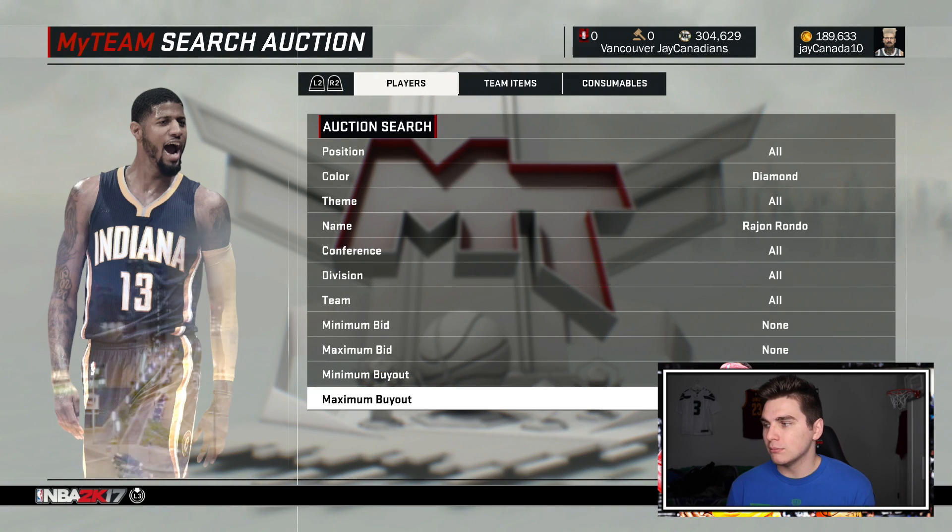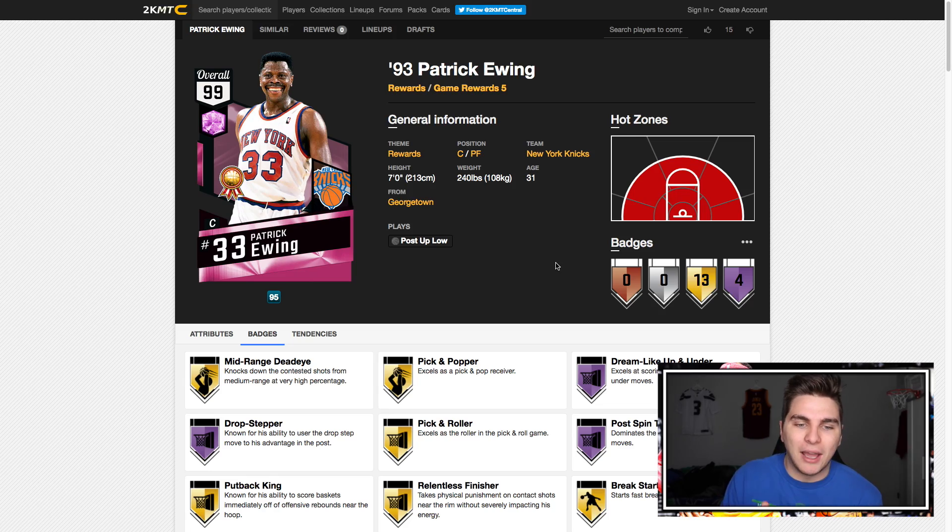Let me know — should I pick up that John Wall for my GOAT squad? I think he could replace Chris Paul as my backup point guard. I can't really move Dwyane Wade out, he's so good, but I'll probably scoop John Wall and get a gameplay up tomorrow or the following day. And if I can somehow get amazingly lucky and get this Patrick Ewing, I'll have to add him to the team. Good luck tonight getting the Pink Diamond — that's all I got for this one, I'm out, peace.